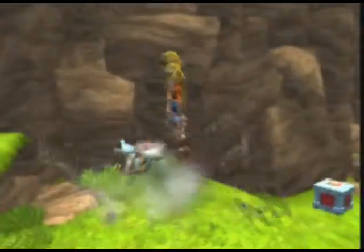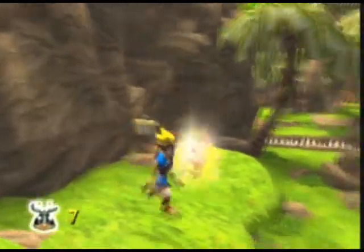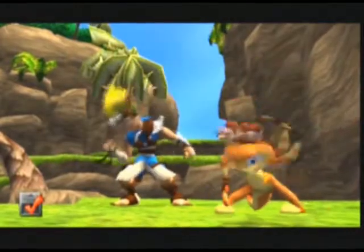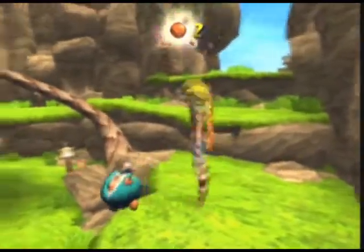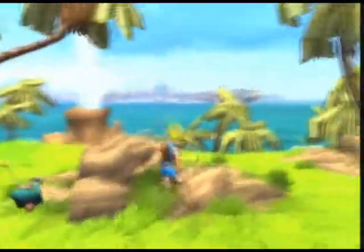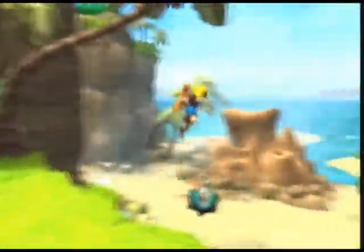The only way to open them is to dive onto it. Power cell! And they always do a little dance whenever you get a power cell. It's pretty cool. Wow! That last Scout Flag had a power cell!